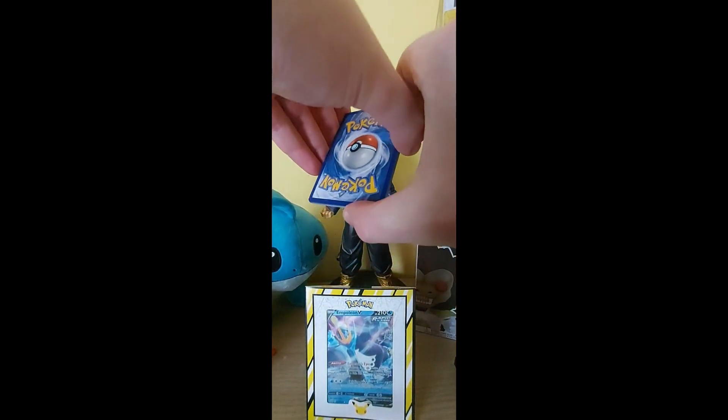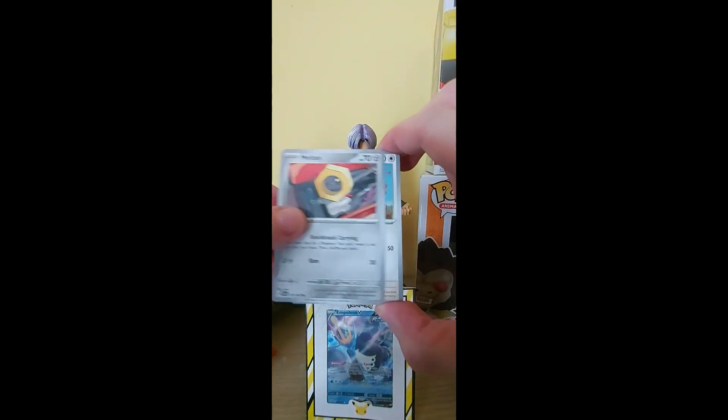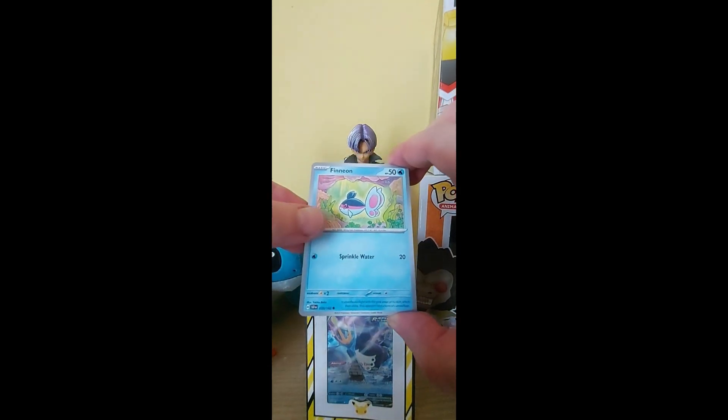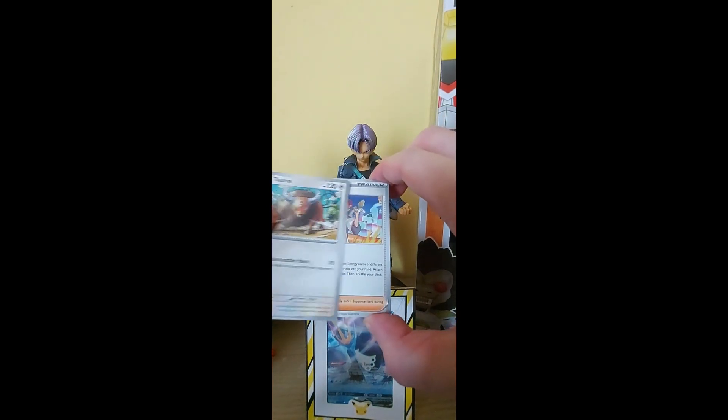Water energy. Our first card is a Meltan. Nice. Fletchinder. A Finizen. Nice. A Tauros — classic Pokémon, Gen 1.